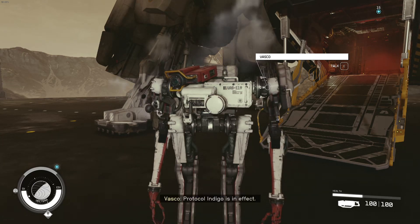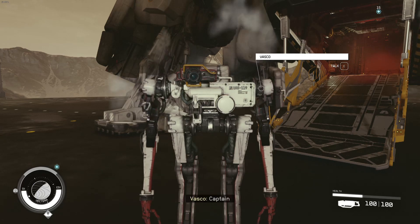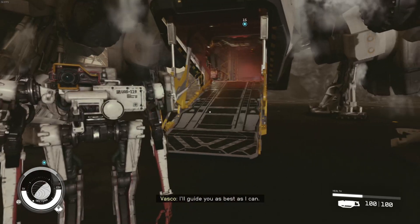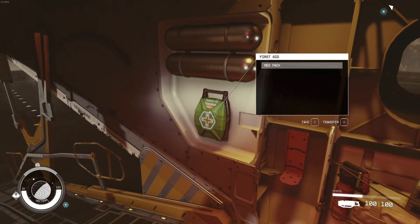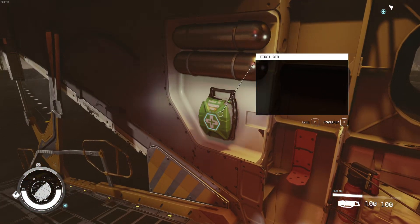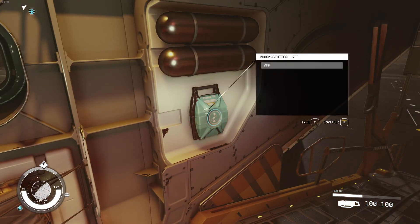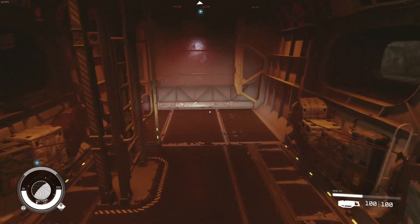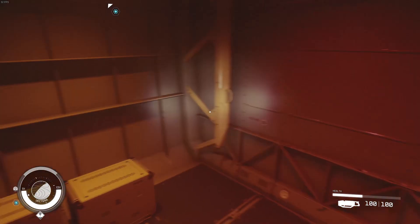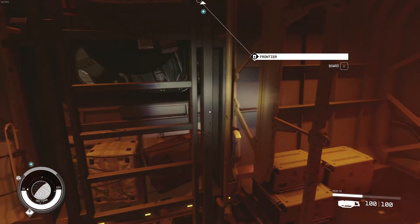Indeed. Captain, Protocol Indigo is in effect. Captain, I'll guide you as best I can. Alright, let's go, guys. Here we go. Got a med pack, got a pharmaceutical kit, an amp — whatever that is. I think we looked at all of our gear. Let's climb the Frontier and board it.